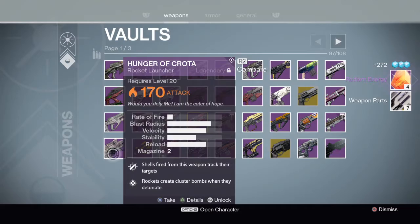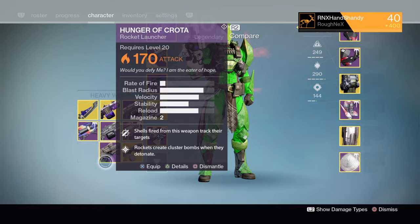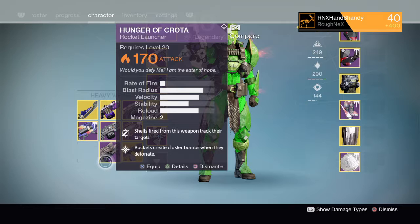Here's a gun very close to my heart — the Hunger of Crota. I was one of those people who didn't get a Gjallarhorn until quite late on. I think I was second last in our group to get one, and this was the poor man's Gjallarhorn and it served me well. I used it for everything — great in Crucible, great for Prison of Elders, great for the raid. But rocket launchers have had their day now that we have swords and Sleeper Simulant, and I have a Gjallarhorn — no need for the Hunger of Crota, especially not a Year One one.